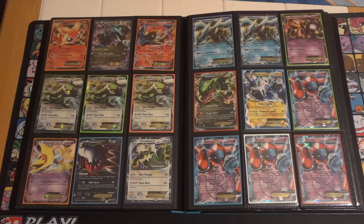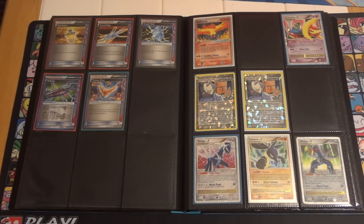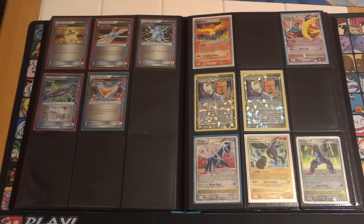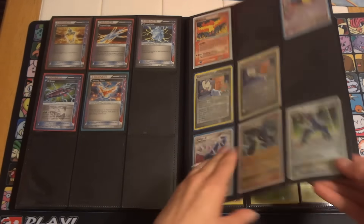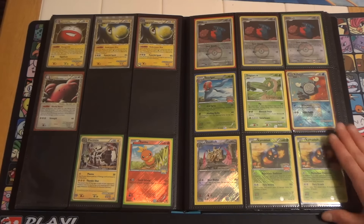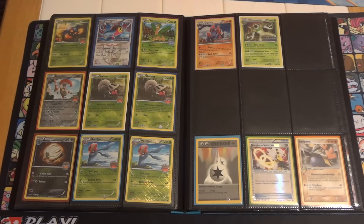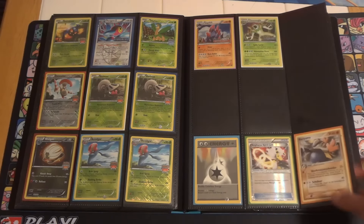Starting with the Darkrai and moving across, we have all sorts of promos. That Tornadus is the Legendary Treasures promo, and it is staff stamped as well. Some ACE SPECs, some older cards, and I've shown the Moltres off in more detail as it does have a significant amount of damage, even though it looks beautiful when it's in a binder and a sleeve. Cresselia — these are all promos, and then the Sharon's Choices are from Rising Rivals. A few Primes, and then various tournament promos; all of these are staff stamped. And then all of these promos are non-staff stamped. A few unique cards at the bottom: a first edition DCE, an Ampharos that got caught in the crimping process and has the pack crimp right across the top, and I believe a German Hariyama — and that is a rare.